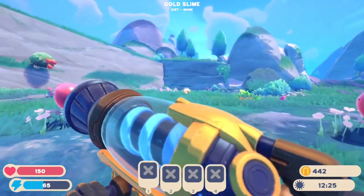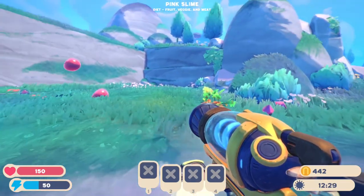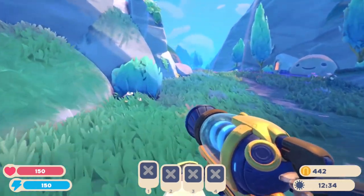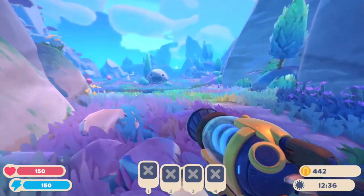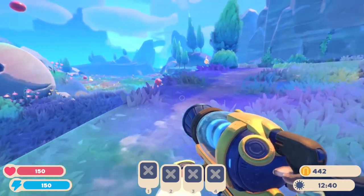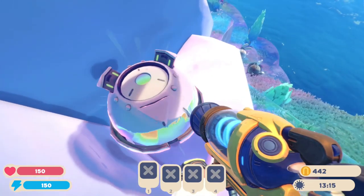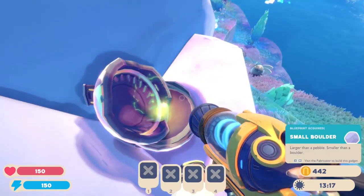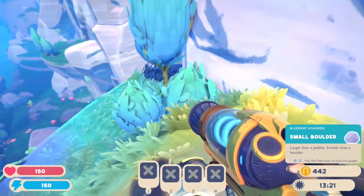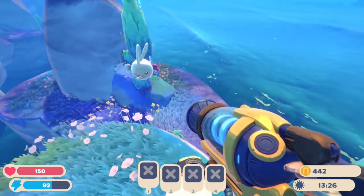Just as I was running through, a golden slime had just popped out of there and took off running. That's so unlucky. It said 'diet: none' so I don't even know what you feed them anymore — it used to be a very special food item if I remember correctly. Also came across another treasure pod up here on top of this mountain — we're gonna get a small boulder. So I guess there are a lot of cosmetic items you can get to decorate the world.